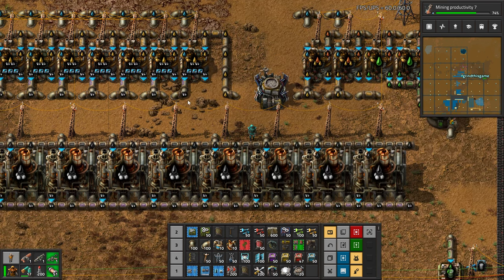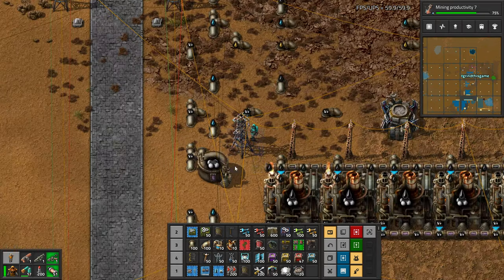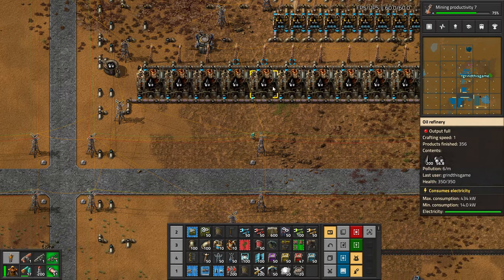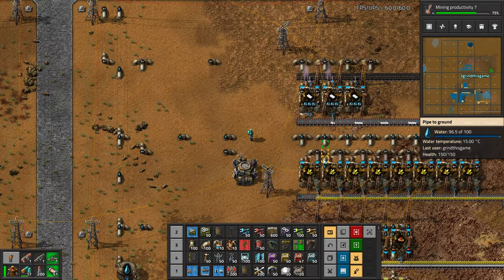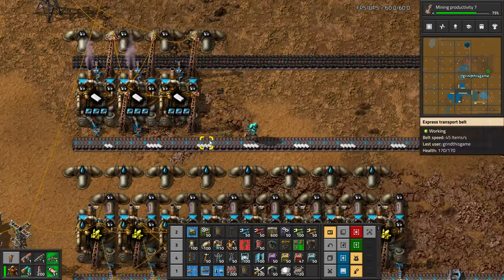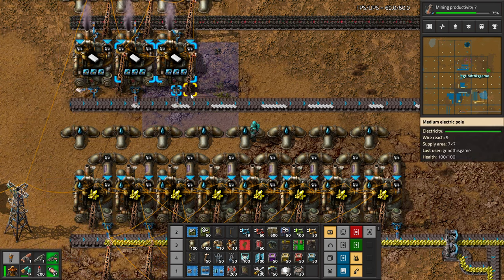Petroleum gas is backed up — it's probably because I added this whole section. This is just basic oil processing. I was lazy and I just wanted some petroleum gas. I think we can safely turn this plastic production back on. This power pole's on the wrong side.